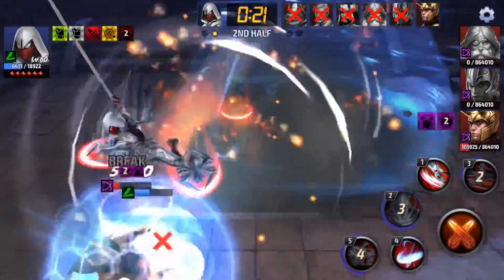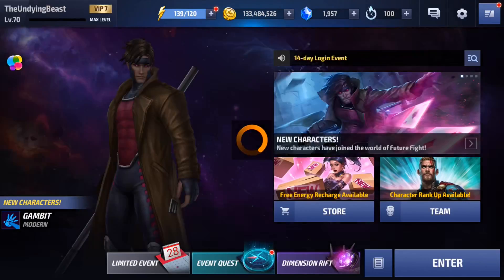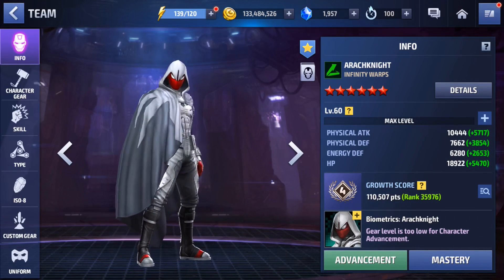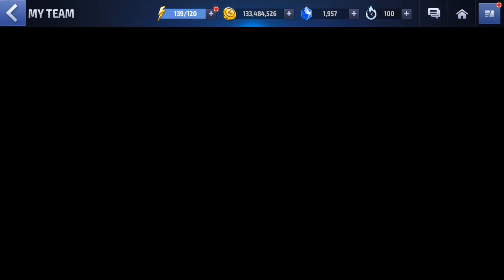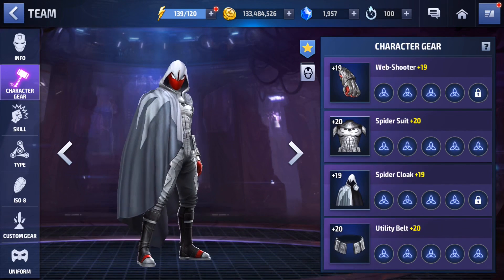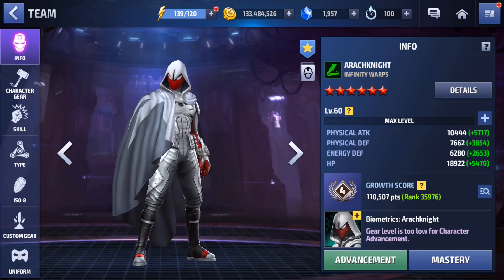We completed this thing in 1 minute 25 seconds. There's still a lot more work we can do to make him significantly stronger, but I'm pretty happy with him at tier 1. The fact that he's already better than my tier 2 Moon Knight is honestly pretty sad. There's a lot more I can do with his build, and I don't think Moon Knight's uniform is going to make him better than Arachnite anyway. Unfortunately the gears aren't done so he's not ready for tier 2 yet, but hopefully next time I check in Arachnite will be ready. Thanks for watching.